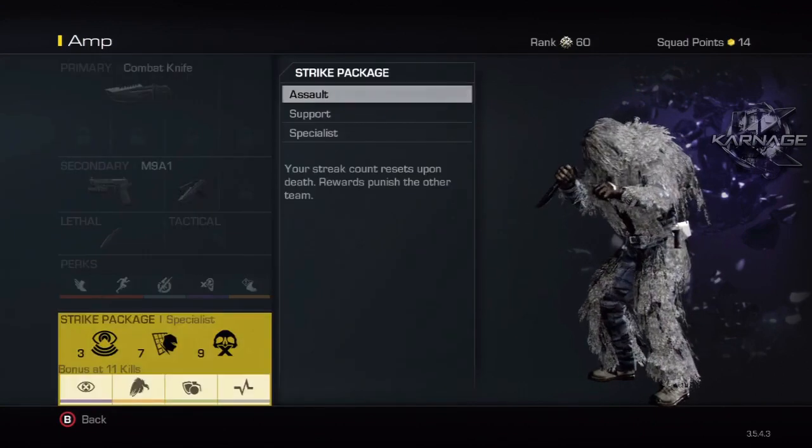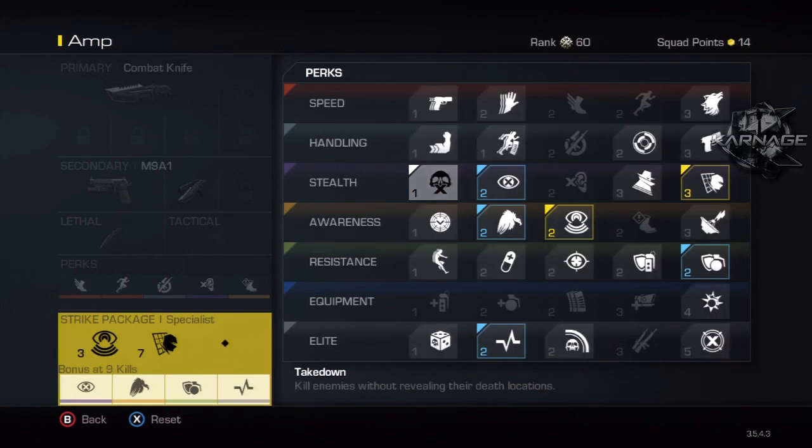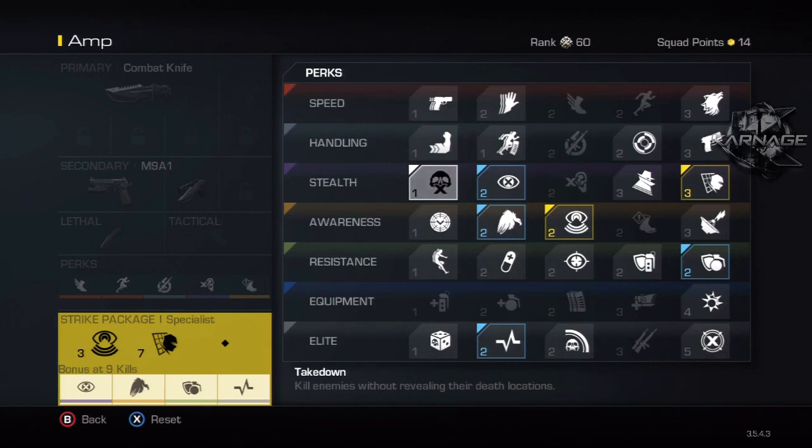Classes down here: strike package, Words of Apollo, and maybe a couple of perks. If you take off Take Down - that's my third kill streak - the bonus shifts from eleven kills to nine kills, so you can get all your kill streaks at once at nine kills instead of eleven. I just learned that from a recent video, it's really useful. This setup works well for domination and free-for-all.